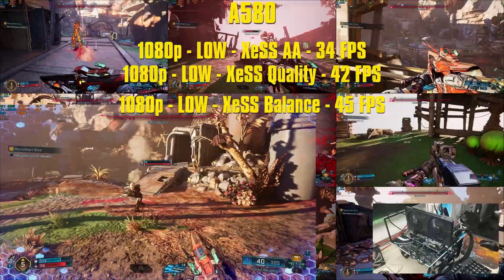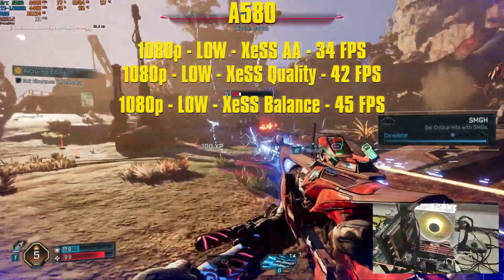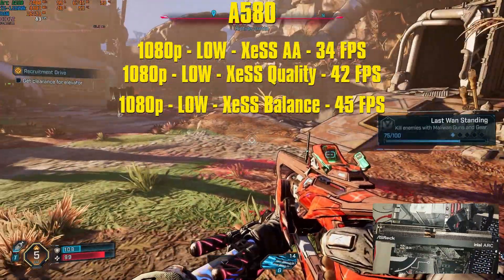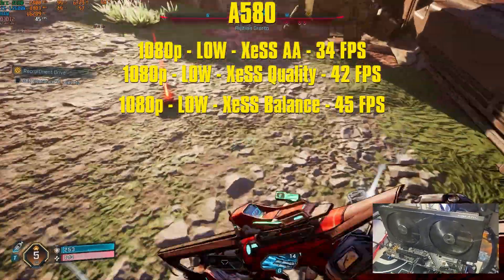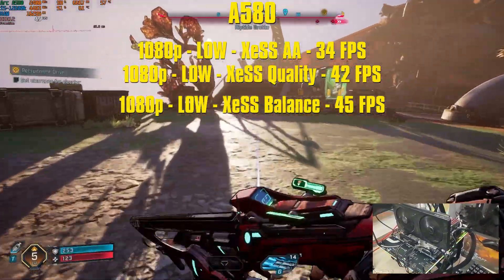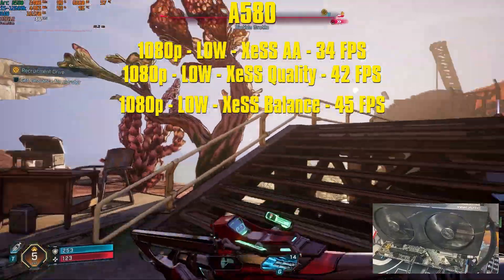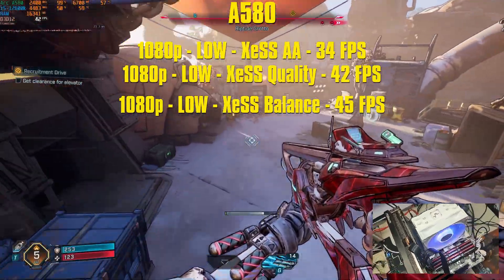Next up, the A580 8GB VRAM card — the card proposed as the minimum requirement for Intel on the Borderlands minimum spec list. With a better CPU and more RAM, at 1080p lowest settings XCSS AA native resolution, we get an average of 35fps. The GPU is pegged at 99%, using 7GB of VRAM out of 8, CPU in the mid-40s, and we're using over 16GB of RAM — compared to about 12GB when I tested with the proposed minimum spec setup.